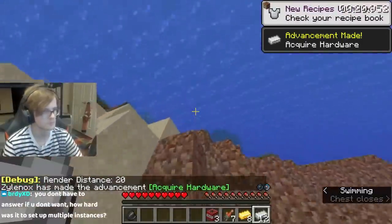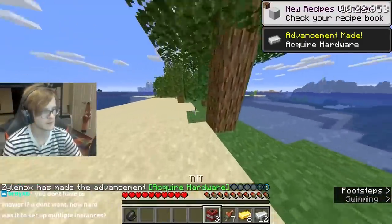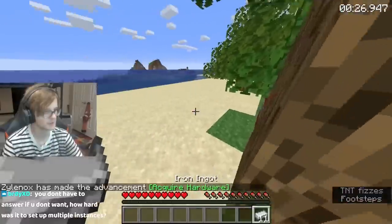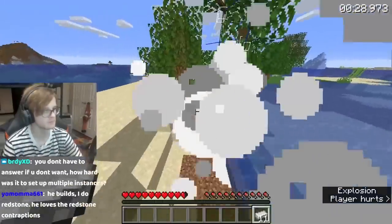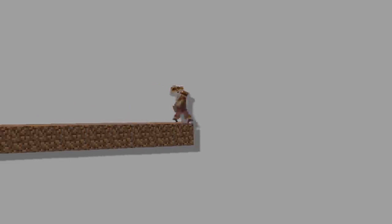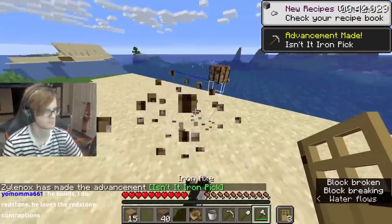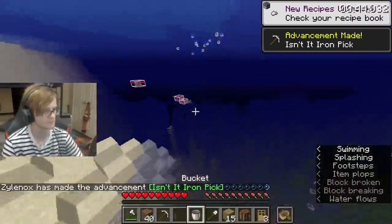Like any good Minecraft playthrough, we need wood for some tools and basic items. Let's use the TNT we got so we can break 8 logs in 4 seconds and get some spare dirt in the process. The dirt will be used everywhere throughout the rest of the run as a building block. Crafting full iron tools and a bucket in less than 40 seconds of creating the world — let's go to the nether.